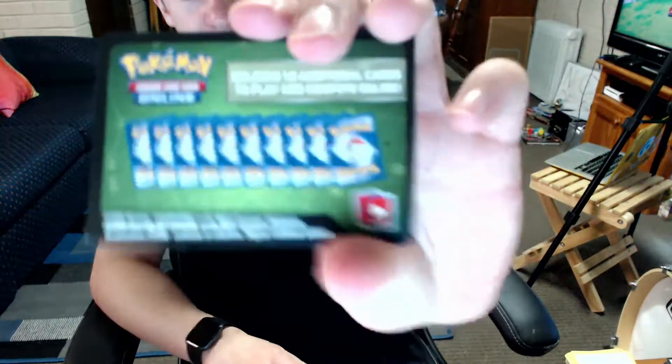We've got the reverse Coalossal in this pack, and on the end the Galarian Darmanitan — that's probably how you pronounce it. Down to the last three packs now! Let's hope I get a few special ones at the end. This one's not special — just the regular code card. We got the reverse Machamp and the regular rare Gardevoir on the end. Second-last pack here we go!